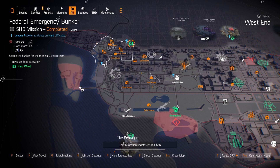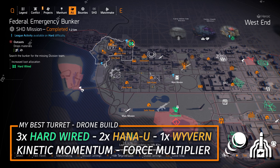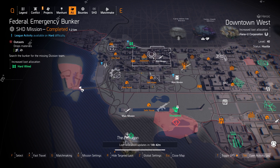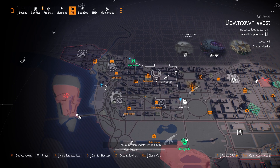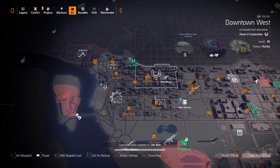For Hardwired, run Kinetic Momentum or Glass Cannon on the chest piece and Combined Arms on the backpack. Farm today at Hana-U in Downtown West to get that Perfect Combined Arms talent on the Force Multiplier backpack — that's just the best way to run an assault turret and striker drum build.